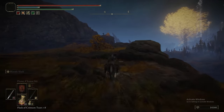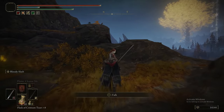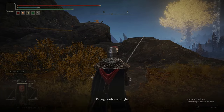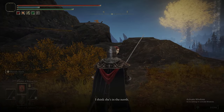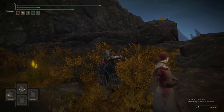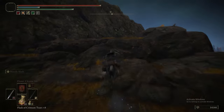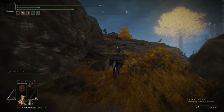We're going to start with the eastmost part of Altus, and right away here's Millicent — exhaust Millicent's dialogue. Hopefully you've done Millicent's quest up to this point and she's actually here. Just keep talking to her until she repeats herself. She's very easy to miss in this location because she kind of blends in with the background.